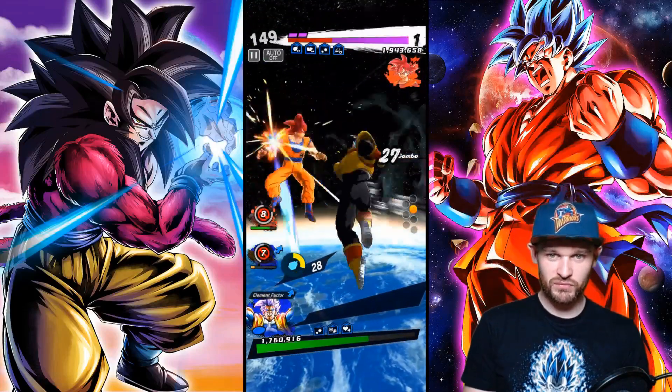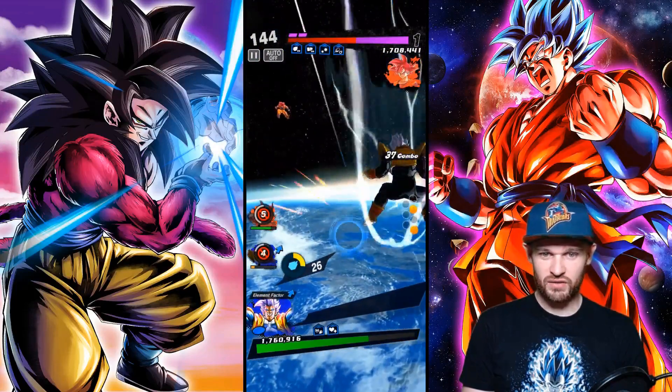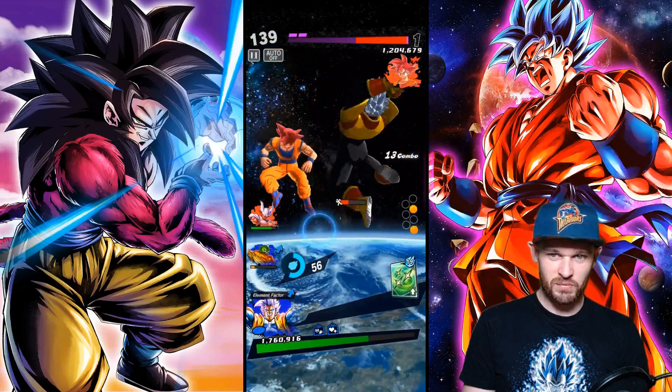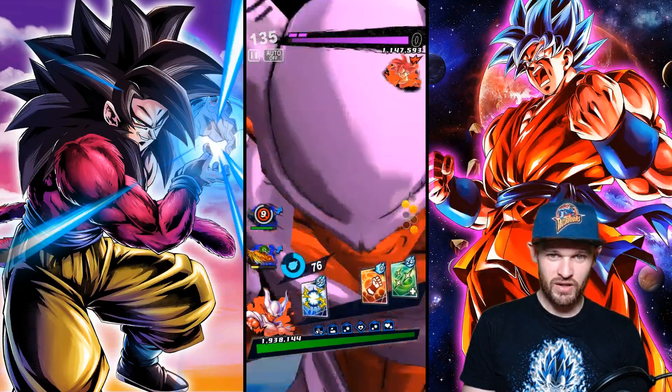We're about to just get the first health bar down off of Goku here and, yeah, trying to switch around as much as possible is kind of the prime thing that you're going to do with Baby simply because he heals everybody back. There you go. Okay, we can use the green.